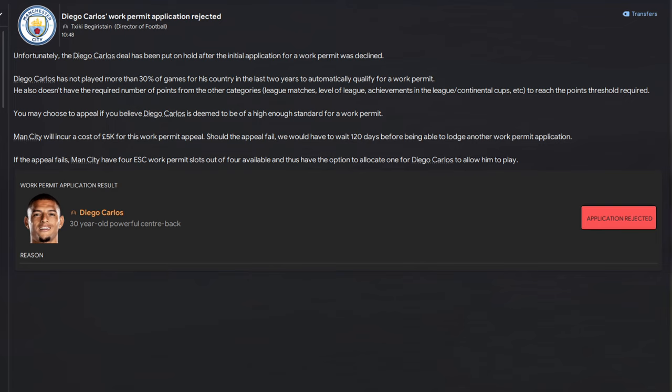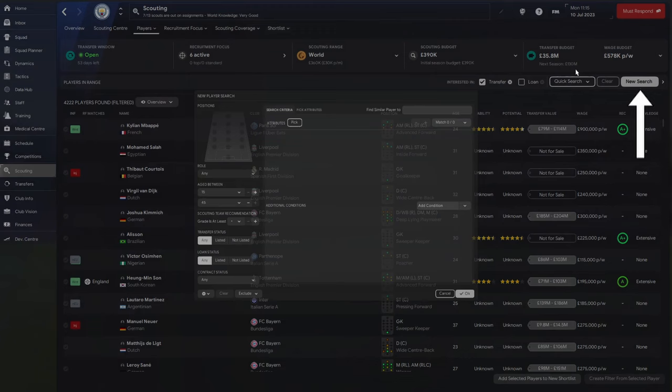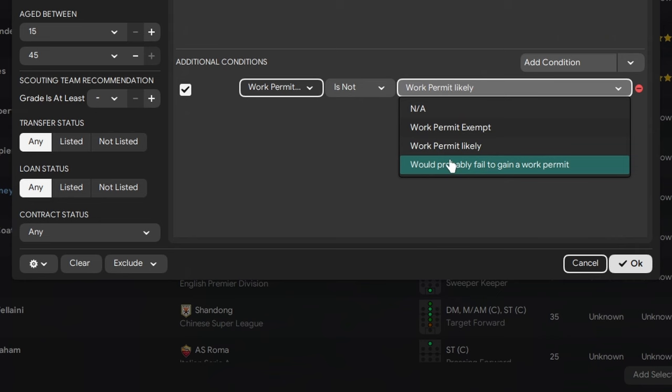Number seven: if you're managing in a nation like England with strict work permit rules, finding a player who can actually get a permit can be quite difficult. But there's a filter you can apply when searching for players that can instantly help you out. In the scouting menu, select 'Players' and go to 'New Search'. From the available filters, select 'Add Addition' from the additional conditions, then under 'Transfers' go to 'Work Permit Chance'. Switch this filter to 'Is Not' and then select 'Would Probably Fail to Gain a Work Permit'. Now you've got a filter that only shows players who don't need a work permit or have a chance to get one.